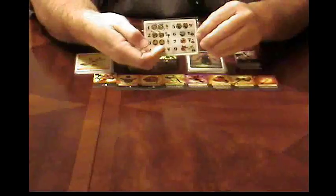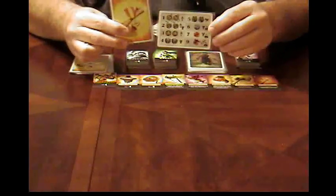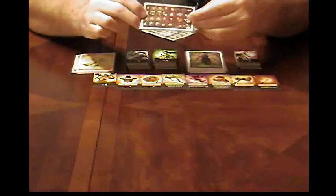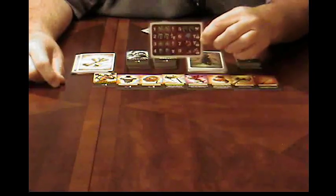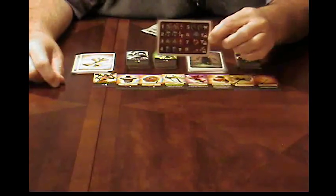Each person is going to get a card. Once they go through a dungeon, if they succeed, they will get one of these victory tokens. If they get two of these, they win. But if they die going through the dungeon, they flip their card over and now they're wounded. So the next time they go through the dungeon, if they don't make it, they're out of the game.